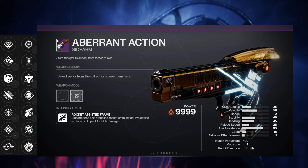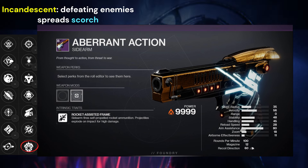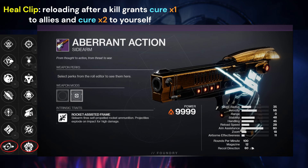Out of all these right now, you want Incandescent on this weapon. These type of sidearms really just turn into a primary weapon, so the Incandescent is really going to help with the add clear. But you do have a lot of options to pair with it. You have Heal Clip — when you get a kill and reload, you apply Cure x2 to yourself and Cure x1 to your allies, so this is really a top pick.